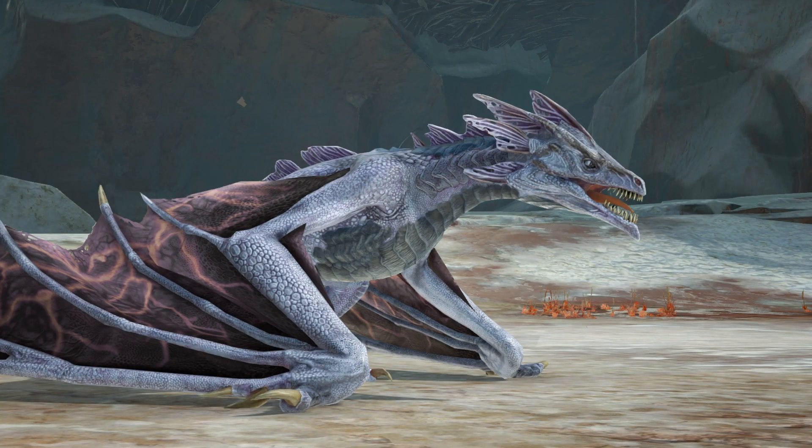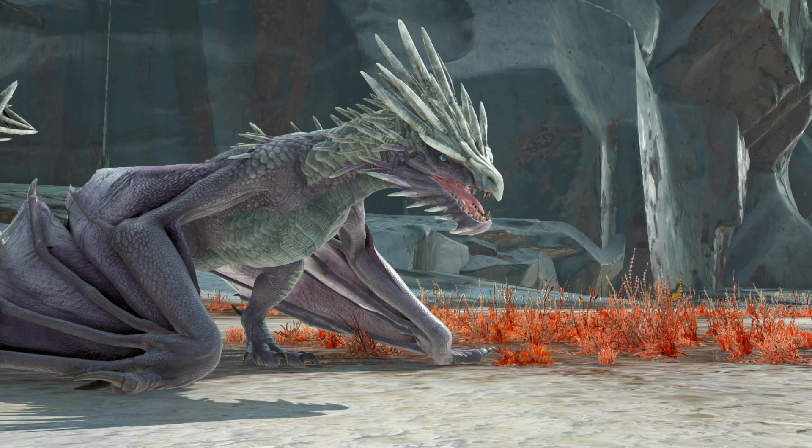Next is the lightning wyvern, which shoots a massive beam of lightning that's really powerful. This next one is the ice wyvern, which is at Ragnarok and Valguero only. It shoots ice, obviously, because it's called an ice wyvern, and it looks really cool as well.